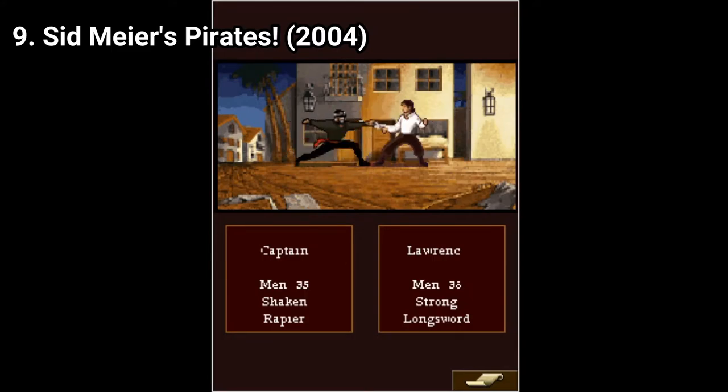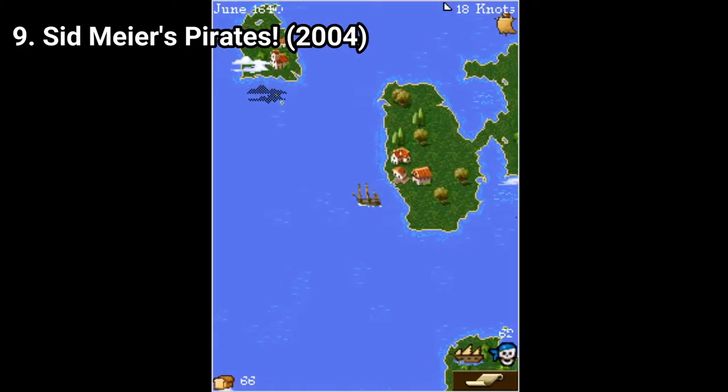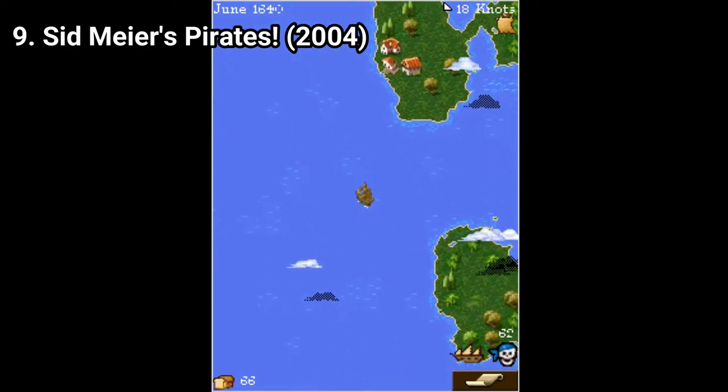The sword fighting is still as annoying as ever, even on Java. You have to parry in the right spot and it doesn't feel that good, as the combat in the other Sid Meier ones didn't feel good either. But overall the game gives you a lot of freedom — basically you can pirate your way in the in-game engine, and the game is pretty good.